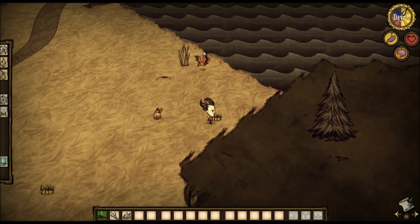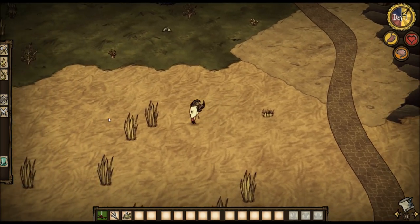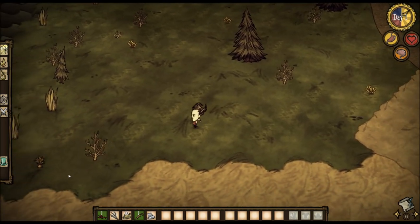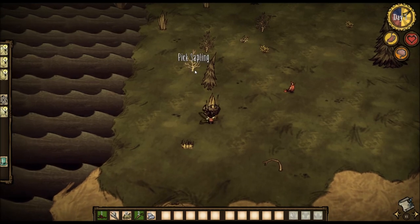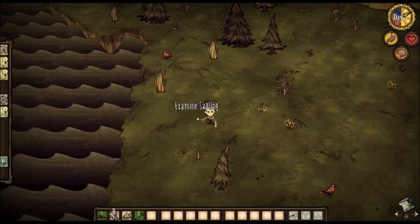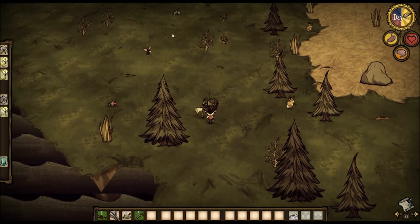We're going to start by gathering easily accessible resources — grass, twigs, any easily gathered food. These rabbits can be a good food source but you have to build traps for that. Over here you have your food, your health, and your sanity meter. In addition to gathering food, we'll need a fuel source because you need fire at night — otherwise you get killed by a grue, which is a reference to the old Infocom games like Zork. We did get some flint, which is your first hard-to-get material.